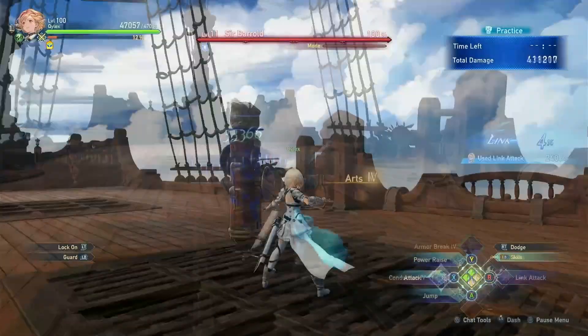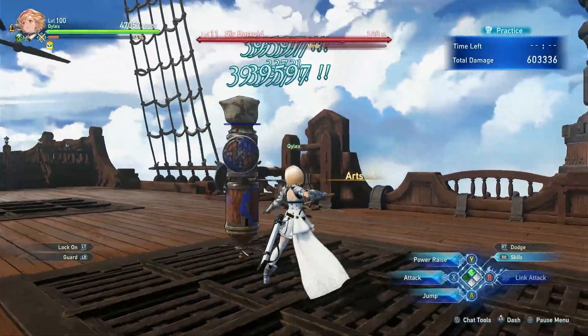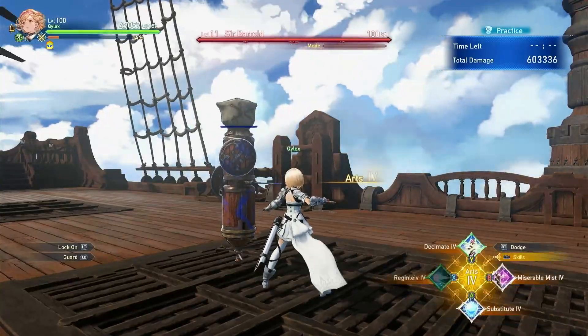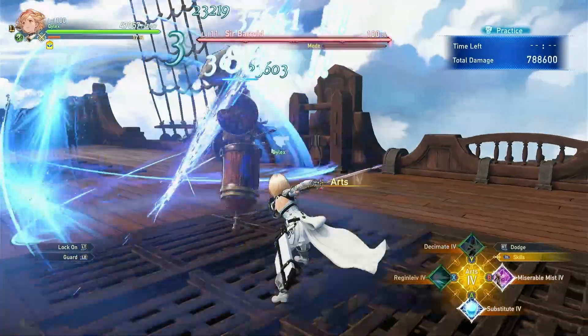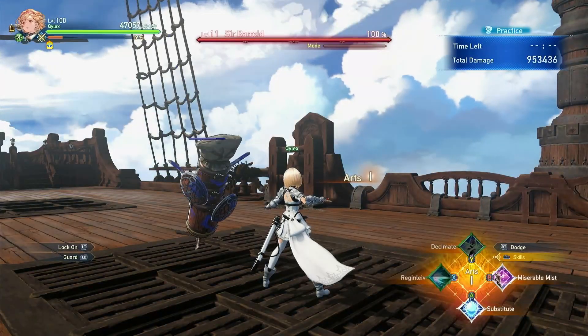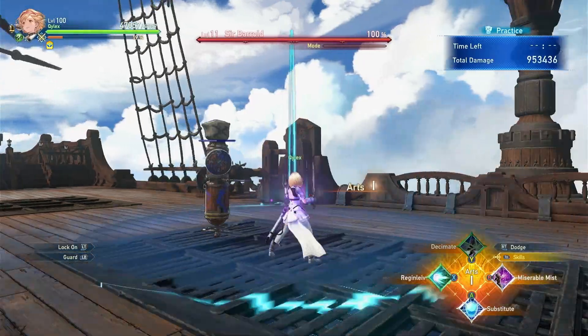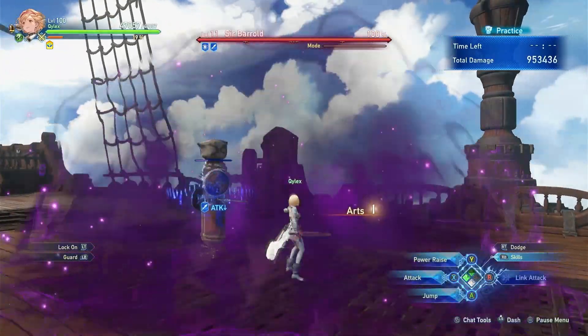However, whenever you use a skill, your Arts Combo will start flashing. This flashing is your small window to cast another skill, and your skill will still have the same Arts level as the one that is flashing. Once the flashing stops, it will return to Arts level 1. The time window can be increased as you further upgrade your MC's mastery tree.